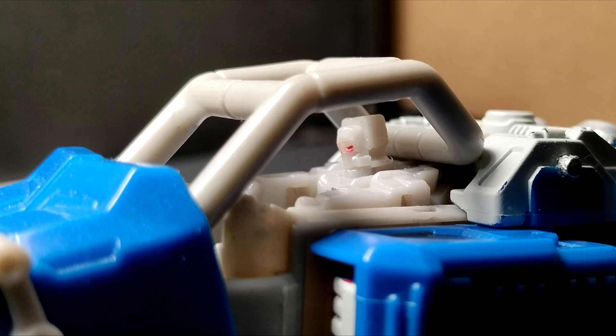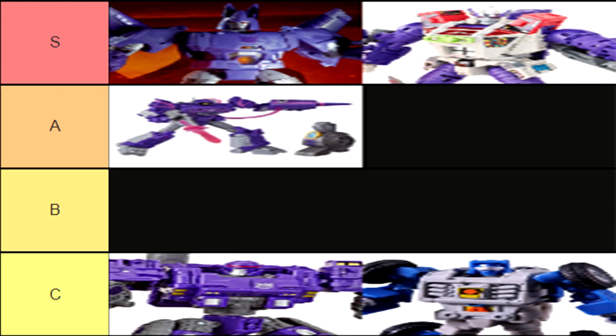If you have any Headmasters, you can make one sit inside. And while it is a neat nod to the gimmick, it does affect the robot mode. And that makes him a C tier. He's very mid with some awful proportions, but not much of anything really.